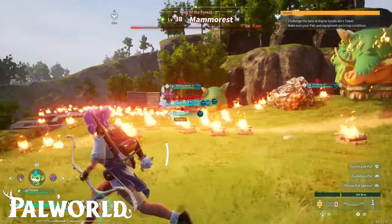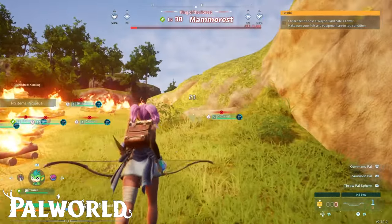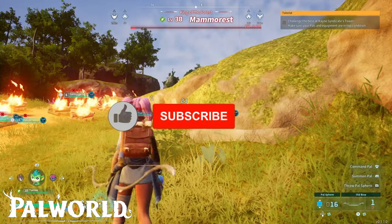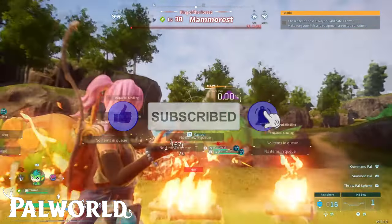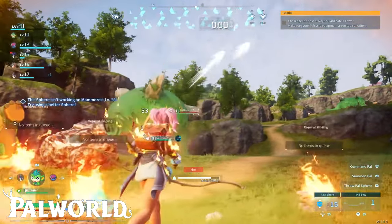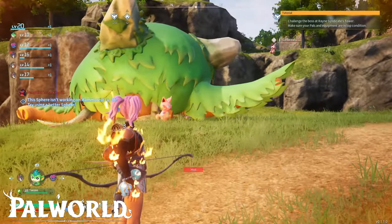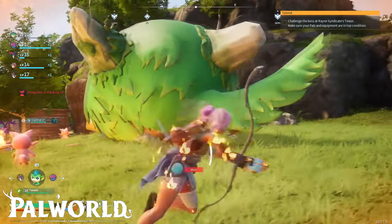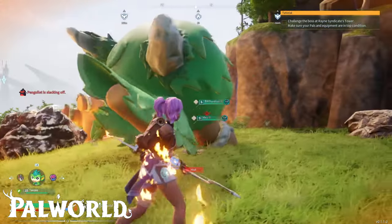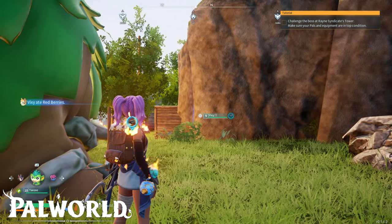Don't try multiple times unless you just want to have fun. I kept my campfires but you can disassemble them and get the firewood back. That's it for this video — I really hope it was useful and you caught Mammorest. Don't forget to leave a like if it was useful, subscribe to the channel for more videos, and ring the notification bell to be notified when I post new Palworld videos. Thank you all and see you in my next video!